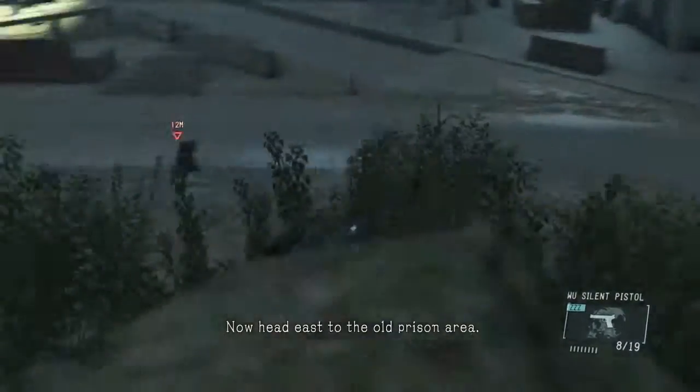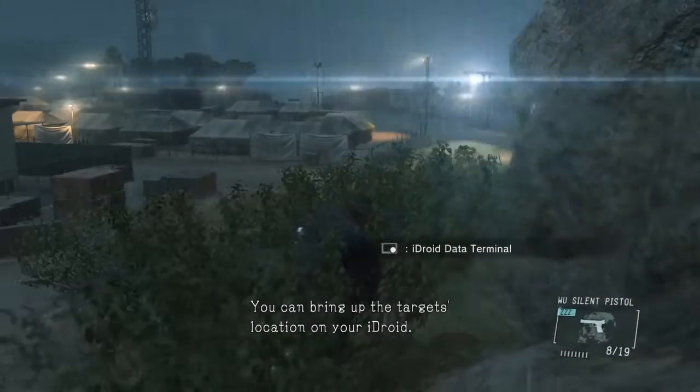Now head east to the old prison area. You can bring up the target's location on your eye droid.